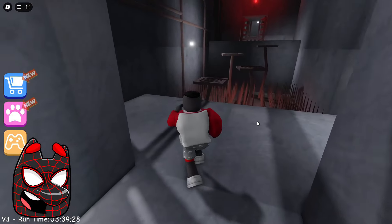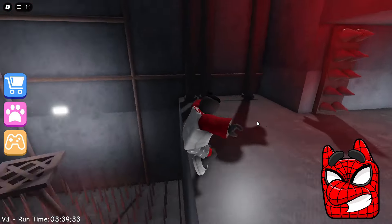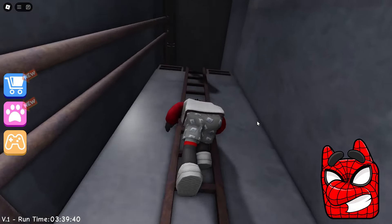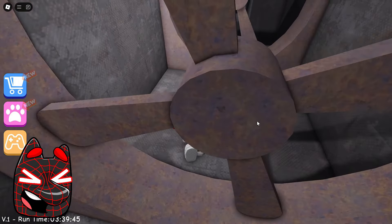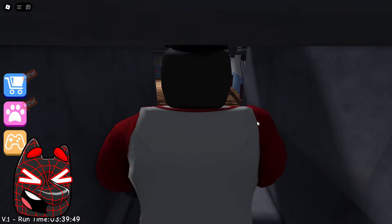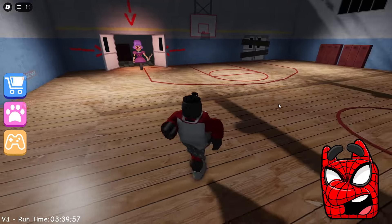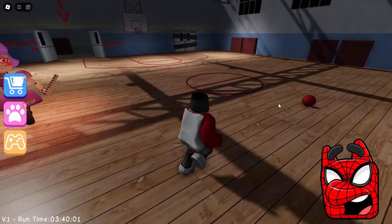Why did we go down into some kind of ventilation? Now we will need to jump on these platforms so as not to fall down. These platforms turned out to be extremely fragile, but we were able to run through them. Now the main thing is that we don't get crushed by these strange spiky things. Oh my God, it's those fans again. They actually really irritate me because I remember we were playing some horror game recently where we couldn't get through them.